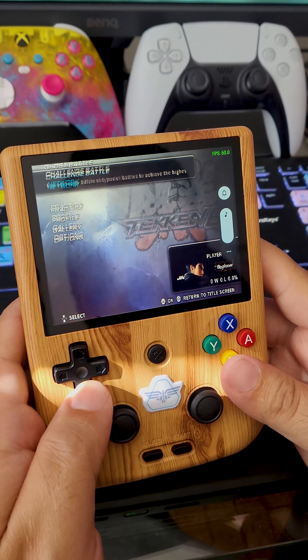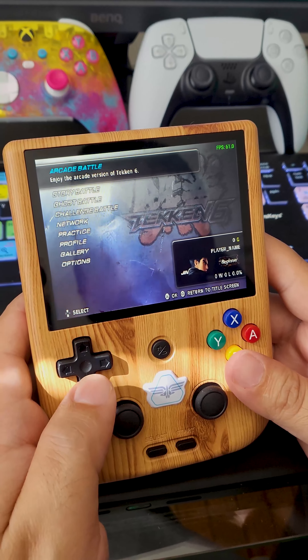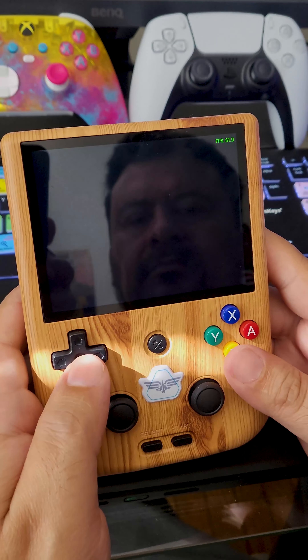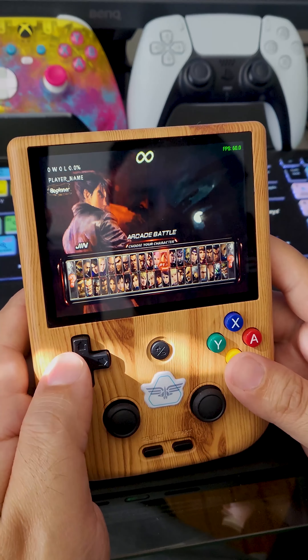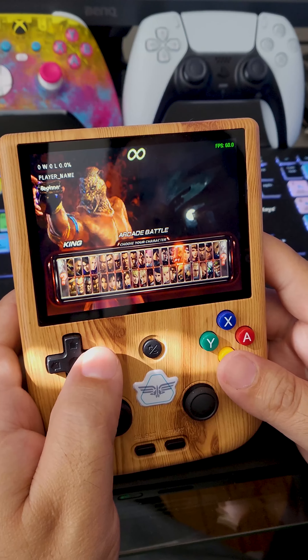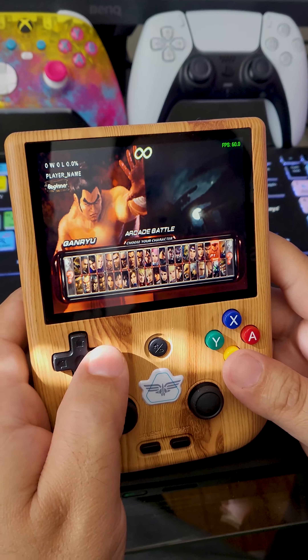Now we have arcade mode, story battle, challenge — we're gonna play arcade. And these are all the characters that you can select. This is before microtransactions, so you have all the characters basically.